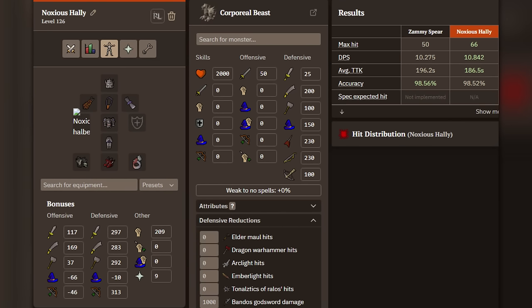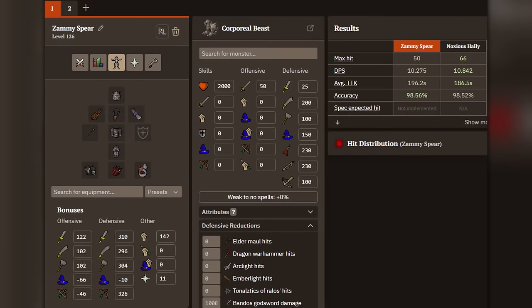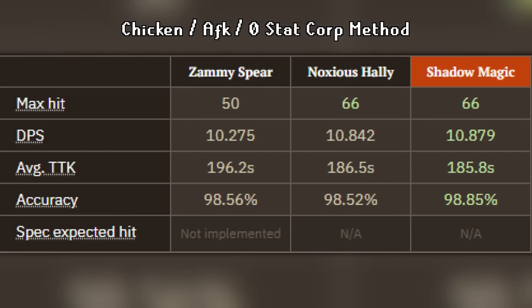Some people have asked about Corporal Beast with the Noxious Halberd. I ran some quick DPS calculations. If you're going to do the Chicken Corp method — where you spec the boss all the way to zero and practically AFK — it will actually beat the Zamorakian Spear. It's also really close to the Shadow DPS with this method. However, if you're not doing the zero-stop method and you're doing the Fang method, it definitely won't beat that, because not speccing down the boss saves a lot of time.